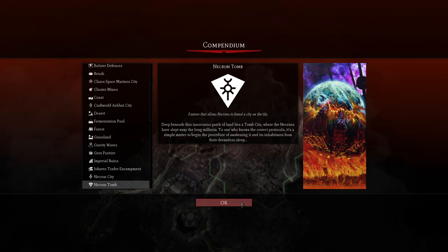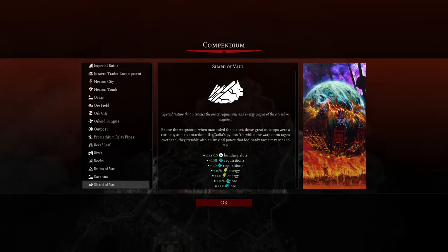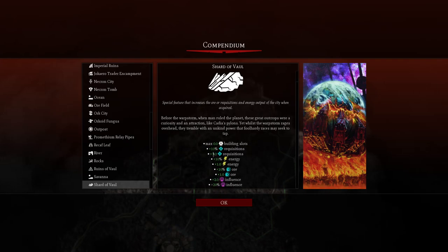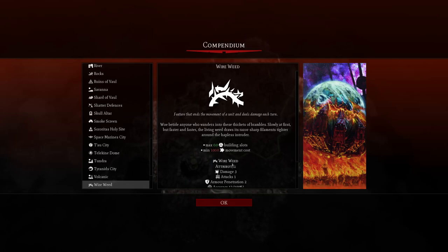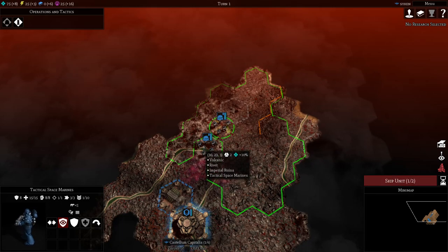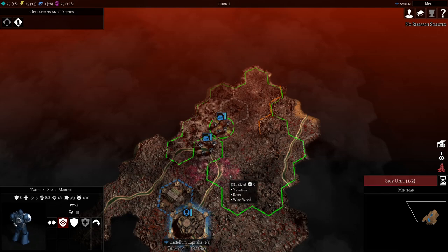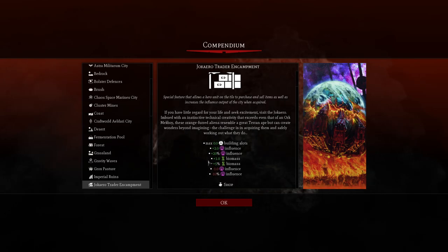A Shard of Walt has been discovered - when men ruled the planet these great outcrops were a curiosity, but whilst the warp storm rages overhead they tremble with an unkind power. The Shard of Walt gives you a lot of resources. Wire Wheat is a problem - you don't want your units on Wire Wheat as it costs them quite a bit of health and can kill some Space Marines. We've also found the Jacquero Trader Encampment which creates extra biomass and generates influence, which we need lots of.